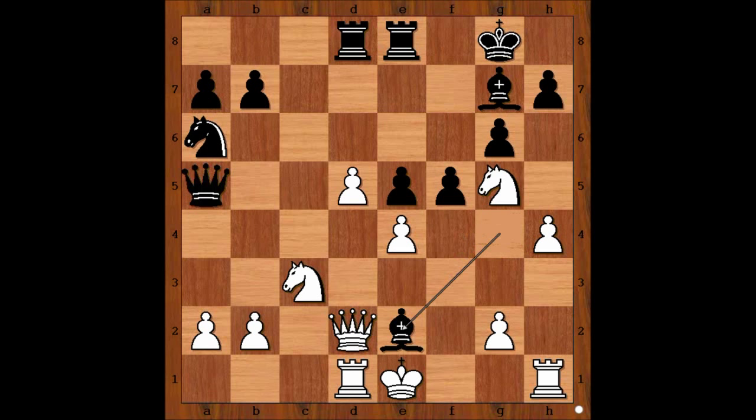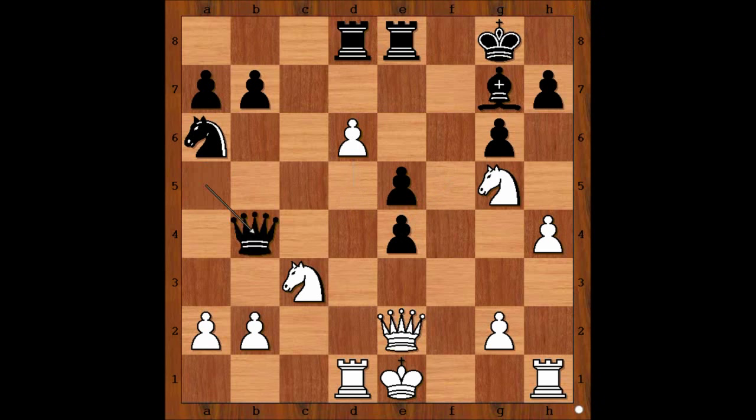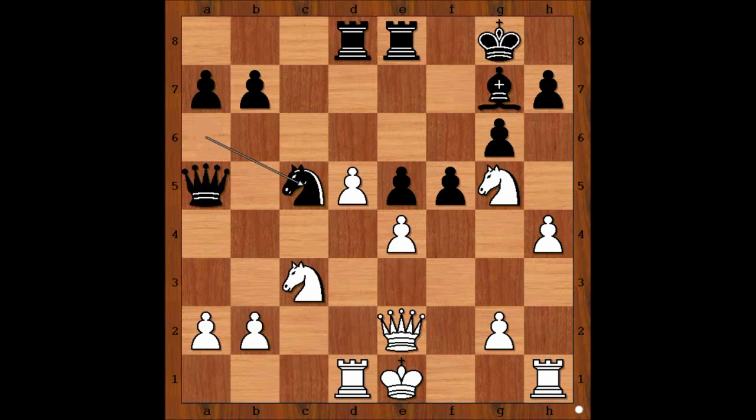f5, knight to g5, bishop takes bishop on e2, queen takes bishop. Black to move — knight to c5 was played. If f takes on e4, then perhaps d6 first, and after queen to b4 intending rook takes on d4, knight takes pawn on e4, and white is better. Back to our game — pawn takes pawn on f5, pawn takes pawn on f5.